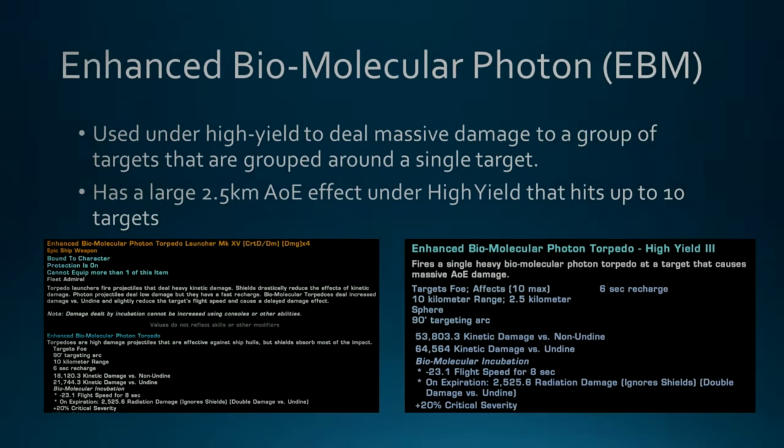The Enhanced Biomolecular Torpedo — often called the EBM — is one of the hardest-hitting torps in the game under High Yield. When you're using a torp boat, this is the torp you want to fire under High Yield against a group of targets. It has a 2.5-kilometer AOE under High Yield, hitting up to 10 targets within two and a half kilometers of your target. It does amazing damage — if you've never tried it, try it. It's a rep torp and easy to get.